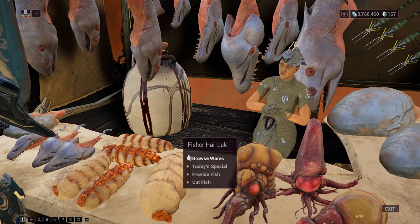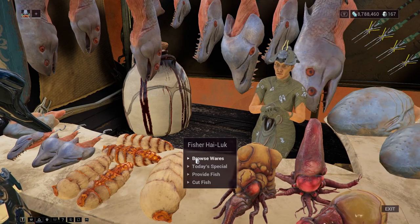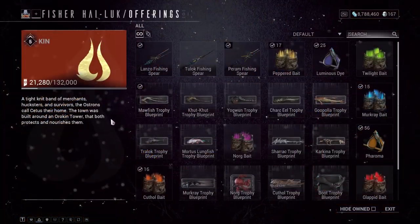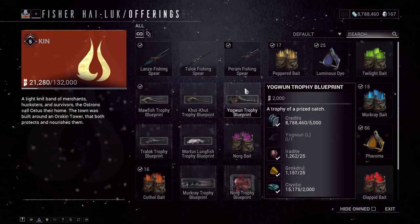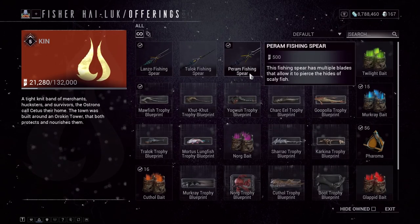If you come to the fishing vendor in Satis, you can also pick up a fishing pole or two. The one that you would want to use is the Lonzo Fishing Pole, or the Pound Fishing Spill. Either one of those would work perfectly fine for this fish.